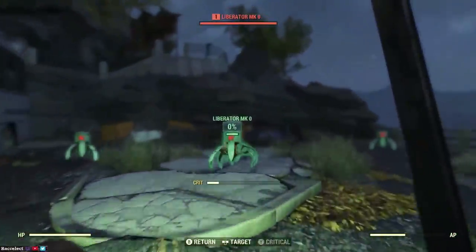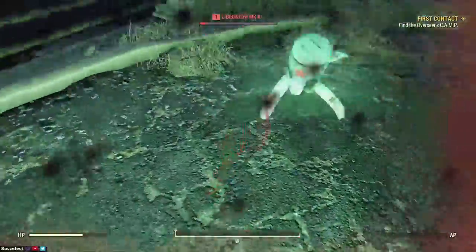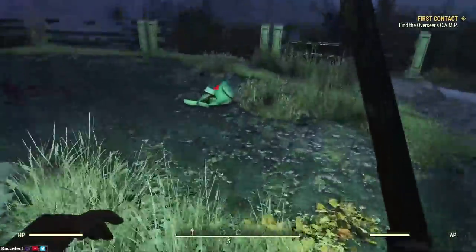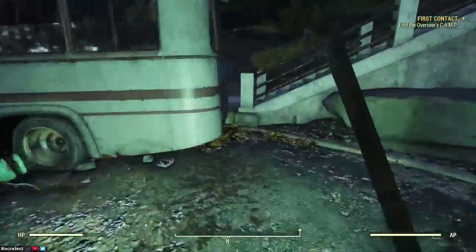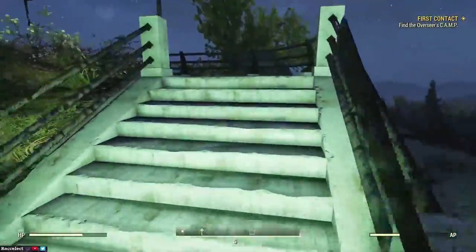After you follow everything I just did — all the crates, everything — you'll make your way up here and kill these robots again. Pretty easy to do. It's just how you get your first starting weapons nice and quickly. Again, check everywhere for loot — you never know if someone dropped anything. It's always worth checking. Make your way up these stairs.